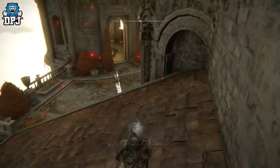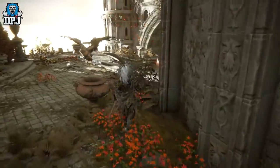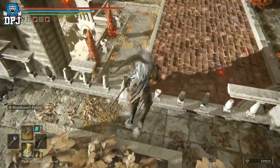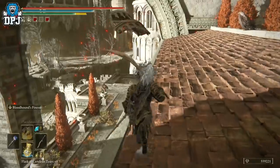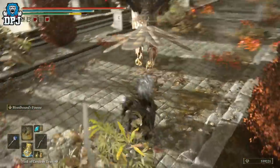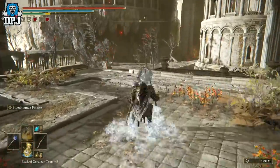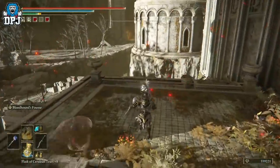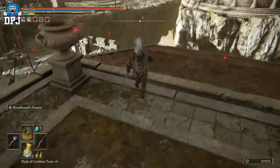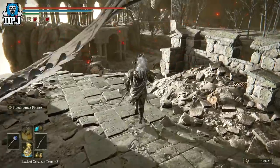Now jump down and then jump down again. There's normally a dragon there that I've killed, but there'll be a dragon shooting thunder down on you and you'll have to dodge it like a ninja — in and out. Don't worry about the birds; you can roll out of the way of them. The thunder though is nasty, so be careful, but you can outrun the birds quite easily.